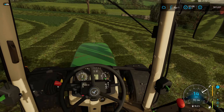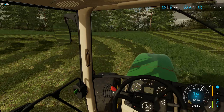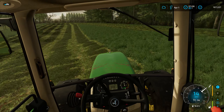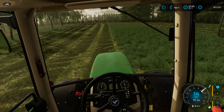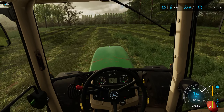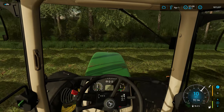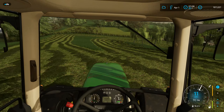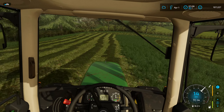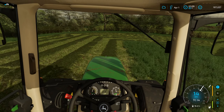We've got the field done for the most part — just this last little triangle section left, which is going to be a bit awkward. We did very well for silage bales and sold them into the BGA, so we'll be looking to do that again. It's a really nice, reliable slow drip-feed income, which is exactly what we want.